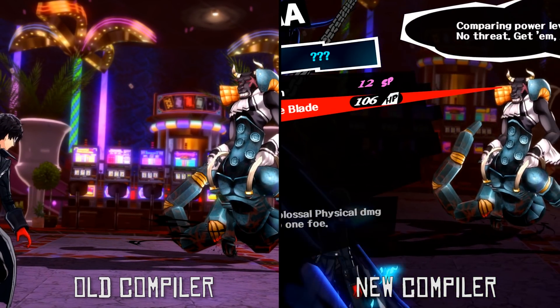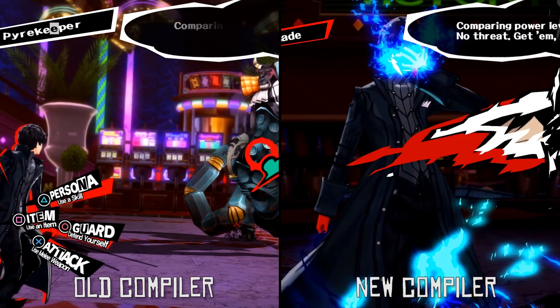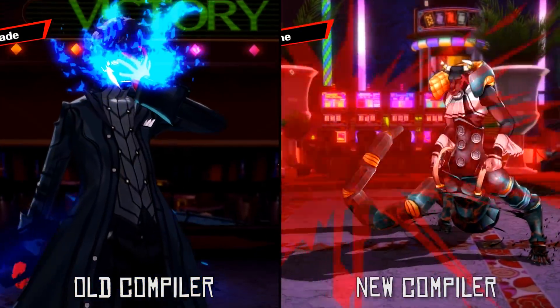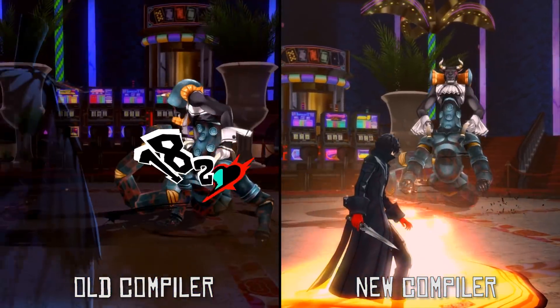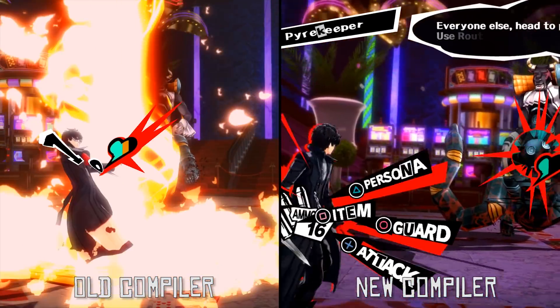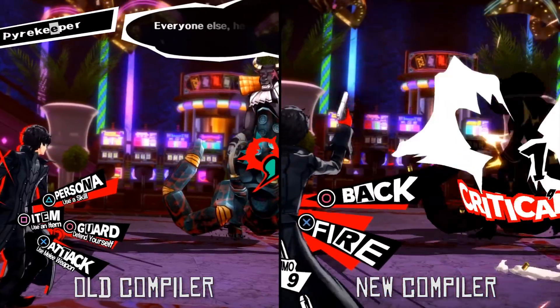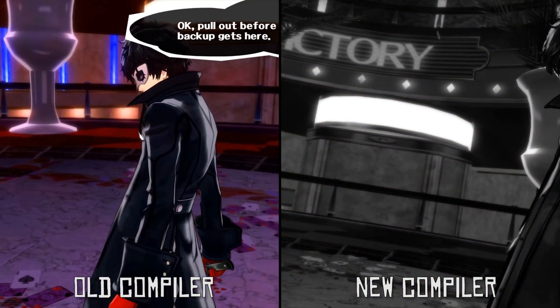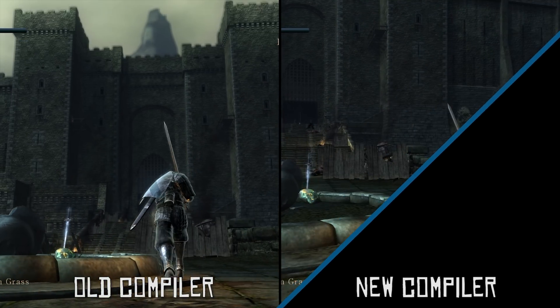You can clearly see that in Persona 5 at least, even though we are getting slight texture pop-in using this new compiler, it is 100 times better than the previous method of shader cache compilation when we were using the old version of this compiler. I myself would 100% prefer to have this texture pop-in and a very smooth gameplay experience at all times in comparison to the old compiler's shader cache stutter.